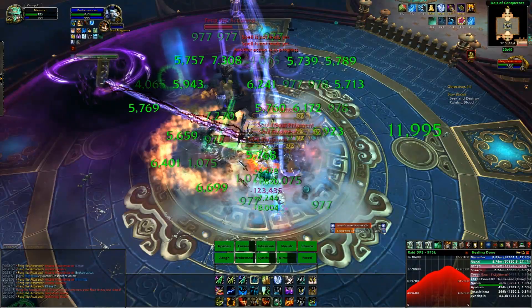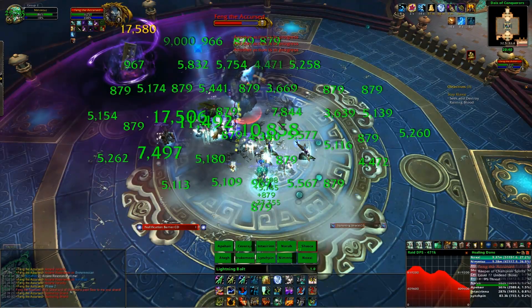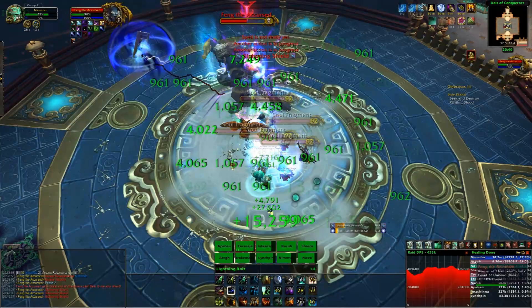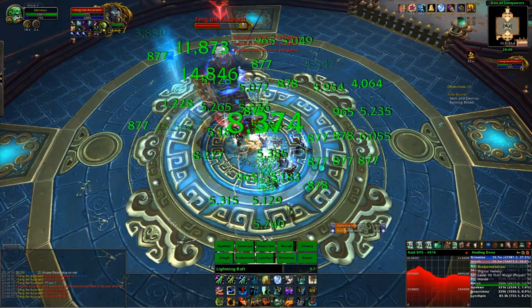You need to prevent the adds from reaching the shield by stunning them, AOE gripping them, and nuking them down. Demo Locks and Elemental Shamans are very strong for this — anyone with high AOE. If you use the Nullification Barrier on top of the shield, all the adds will despawn. There's a known bug where one add may remain, but you can safely ignore it as it won't be absorbed on the next shield cast.